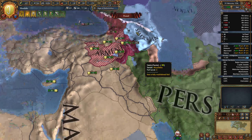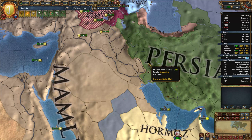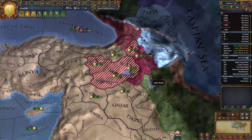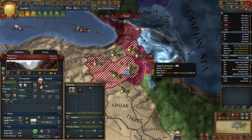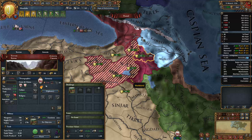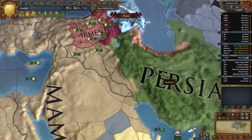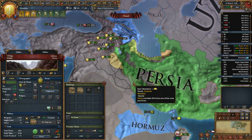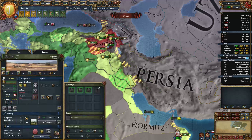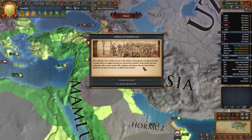Has Persia decided to mothball anything again? No. Oh - unmaintained, mothballed, he's getting there. Once we look at these cores - are any of these cores of Persia? No, Persian cores stretch absolutely everywhere. Persia has quite a lot of permanent cores knocking about. This will be a permanent core. Actually, it's not permanent - fair enough.